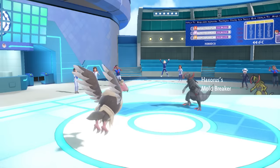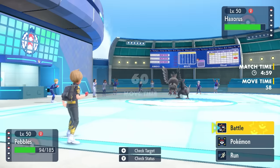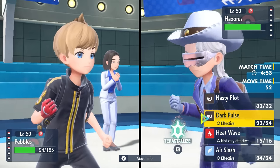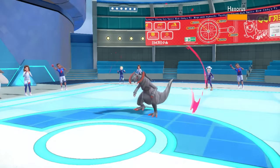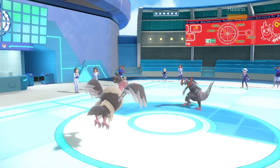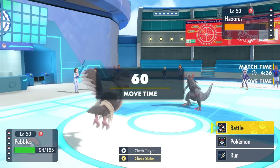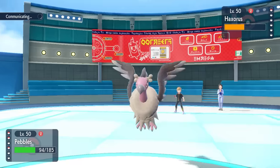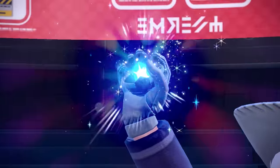The final Pokemon is the Haxorus, which is extremely scary because it can Dragon Dance. Without a Weakness Policy boost or a Nasty Plot, I'm not going to be able to do a whole lot. The goal is to go for a Dark Pulse, outspeed, get a nice chunk, and it might come down to Ambipom bailing me out. They do Dragon Dance as expected. Late-game Haxorus is honestly the best Dragon Dancer in the game. With my Weak Armor I should still be faster at plus one since I'm at plus two max speed.